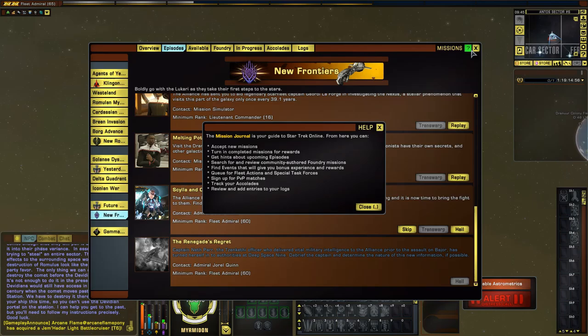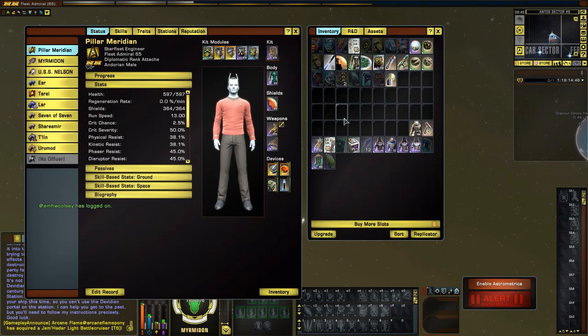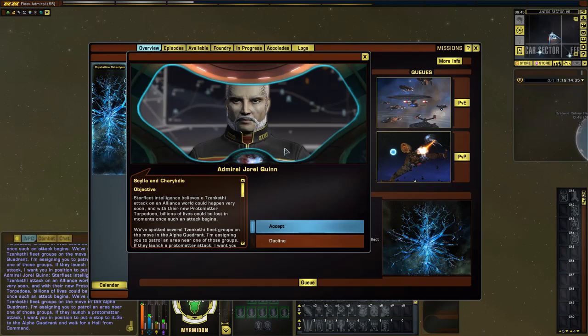Good day everybody, this is Pillar from Telstra Productions and welcome back to Star Trek Online. This is a free-to-play account, playing through the story of a 23rd century Starfleet officer, and we are coming towards the end of the New Frontiers storyline. We are on Scylla — I think it's pronounced Scylla and not Skilla or Skyler. We've got Scylla and Charybdis, and then only Renegades' Regret after that. So I'm going to jump straight into this.